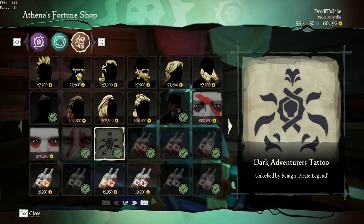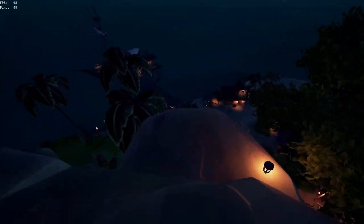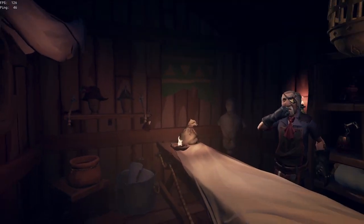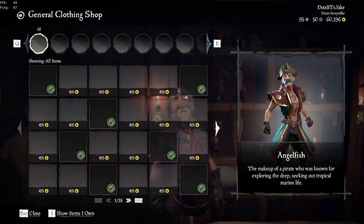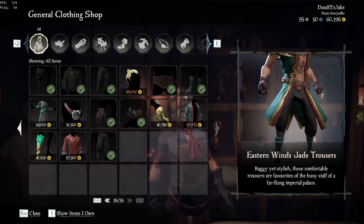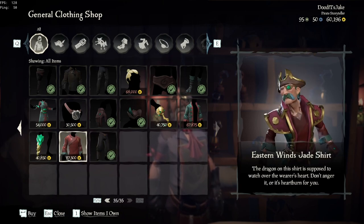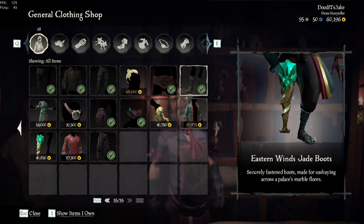I could be wrong, but I did not see those before. Now I'll talk about the new cosmetics released, including the Dark Adventure Tattoo, as well as the Eastern Winds Jade Set — hope I said that right. I'm going to be showing you those. Just scroll all the way down inside the Outfit Shop and you'll see the Eastern Winds Jade cosmetics.